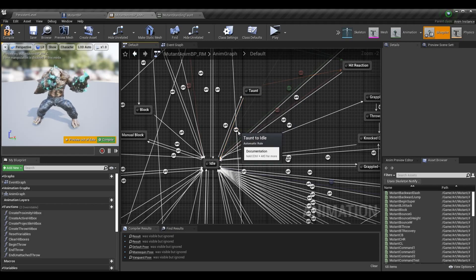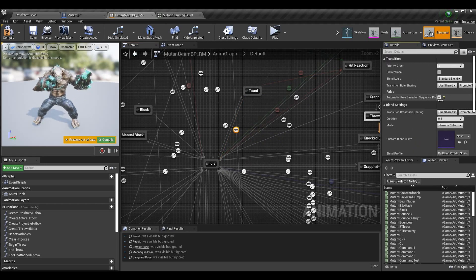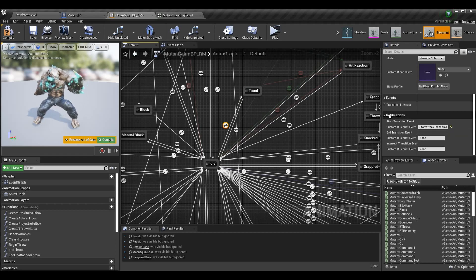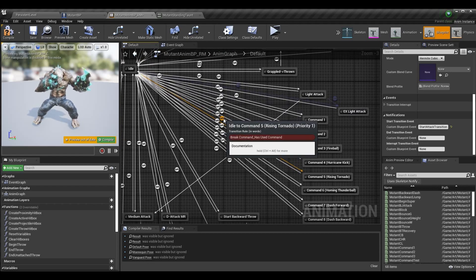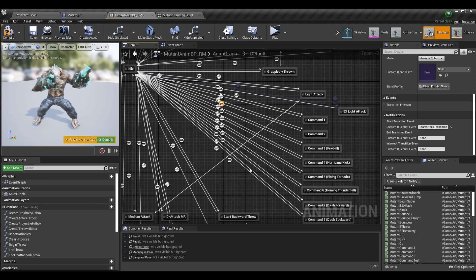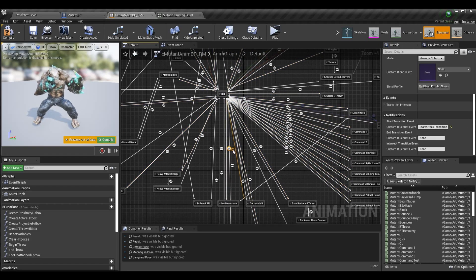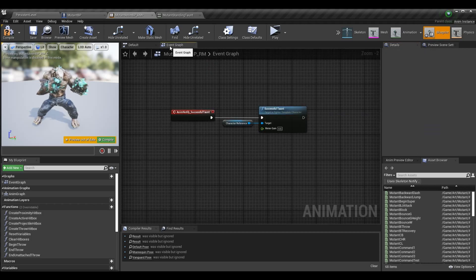To return from taunt to idle, I use an automatic rule based on sequence player and state — meaning once the animation completes with no other transitions available, it automatically returns to idle. On each of these transitions I have standard transition events: 'start attack' when going into a state and 'end attack' when returning to idle. These set the attack states appropriately and determine if the player can move.